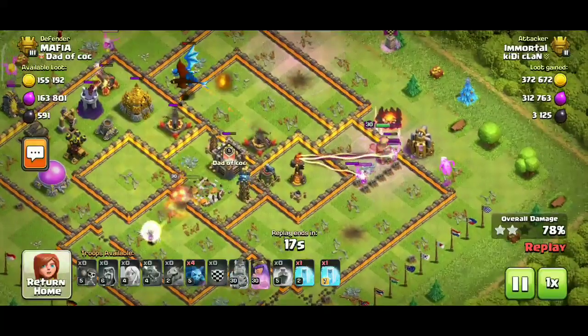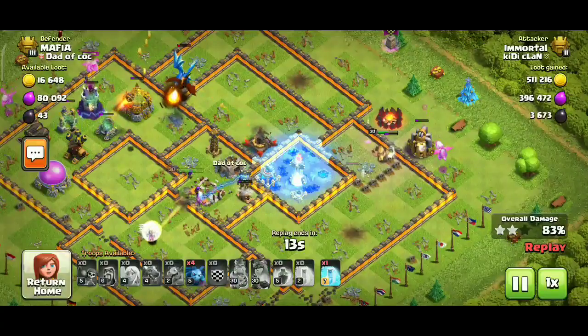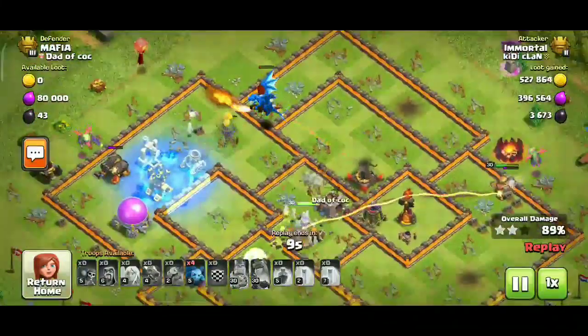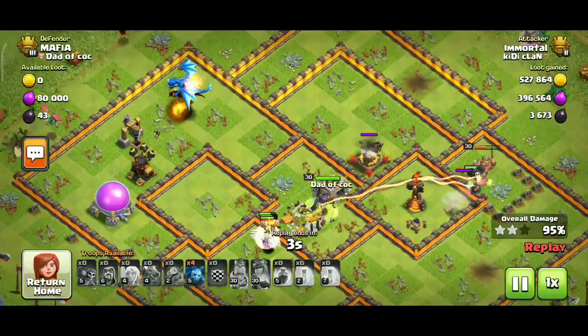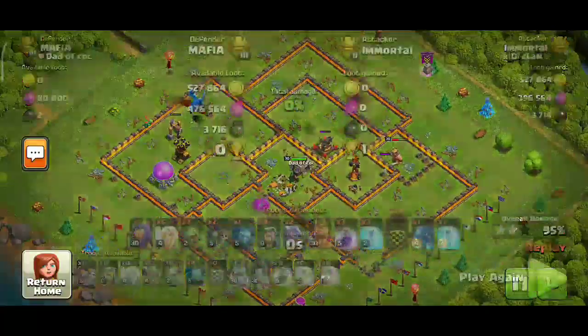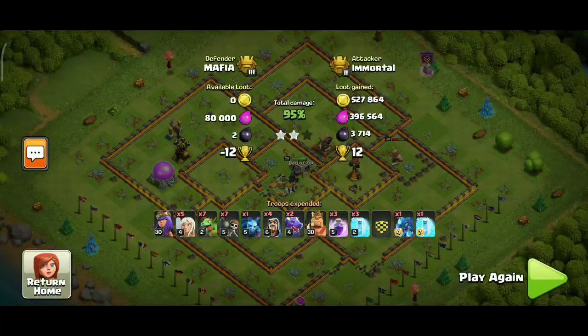Guys, freezing is very important in this attack strategy. The freeze is used on the inferno and the core defenses so that every troop will do more damage. The queen is doing her job correctly, and it was a time issue — otherwise it could have been a 100% three-star attack.